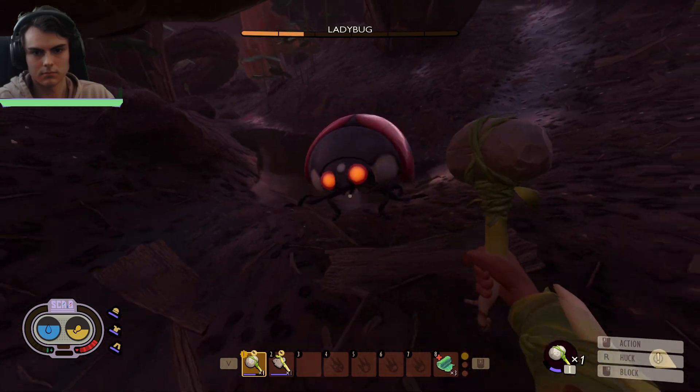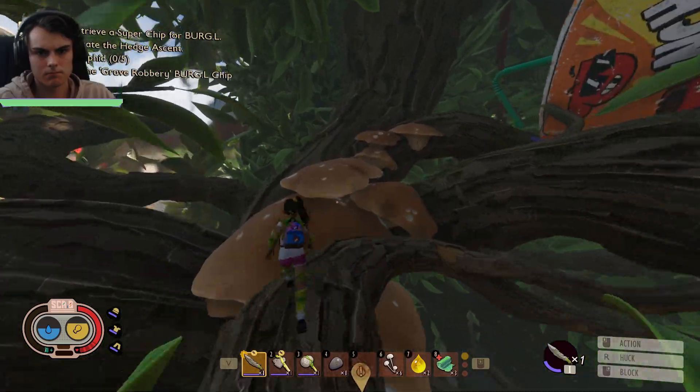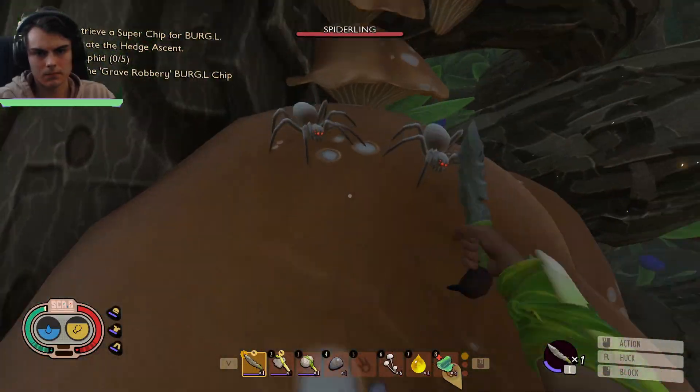Or kill this ladybug and show your dominance in the art, or get absolutely shit on — either way. And you went underwater and get some lily pad waxes, I don't know what it's going to be used for. You can make a pebblet dagger, cool. Now begin to climb up the hedge, and then kill these spiderlings, because they're fucking ugly.